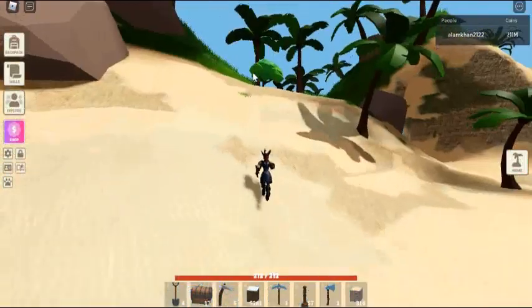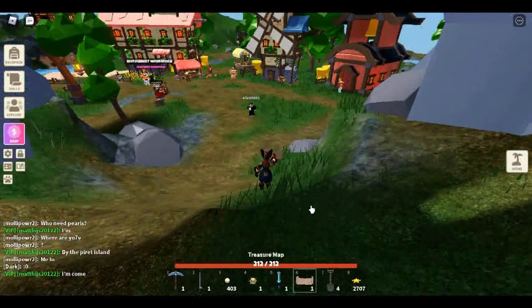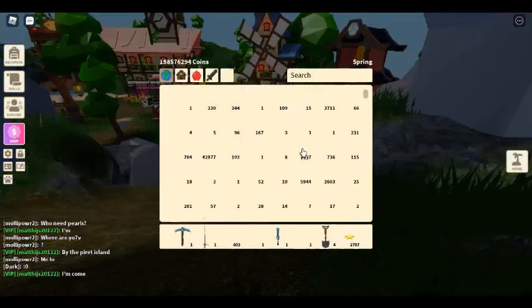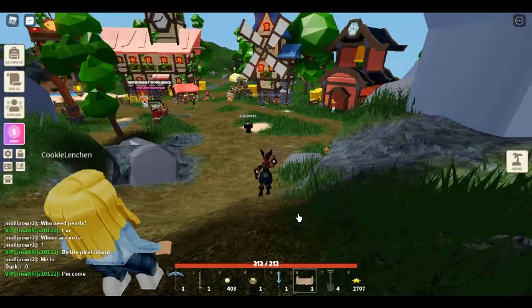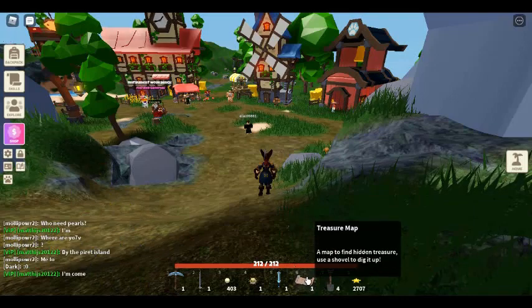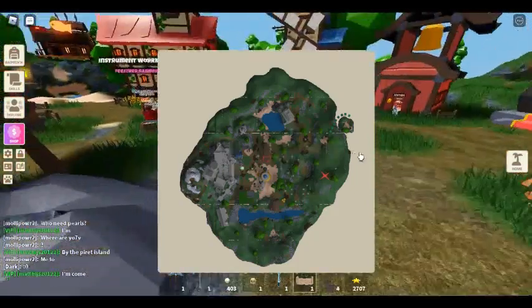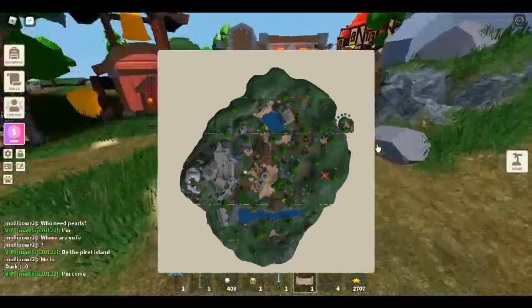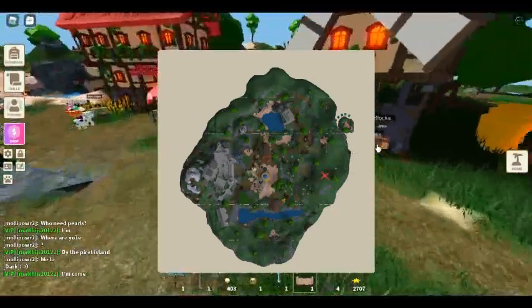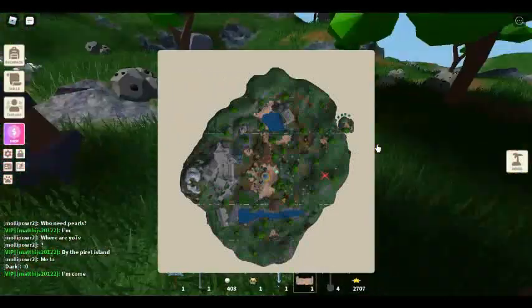You will need to open up the treasure chests given to you by Davy the Traveling Pirate. He may spawn on your island — if he does, he will give you a free map to use. If he doesn't, travel to Pirate Island and purchase a map from him for 150 doubloons. Take the newly obtained map to one of the main island's hub islands, open the map, and follow it to the giant red X.